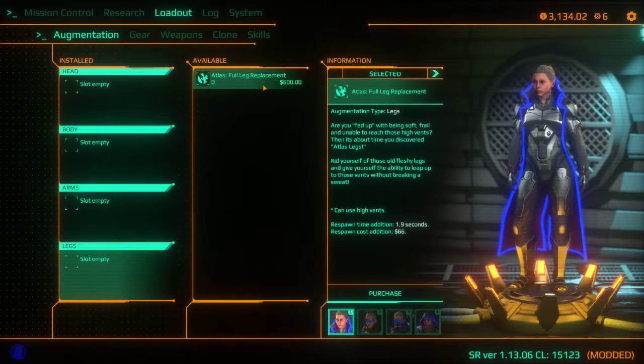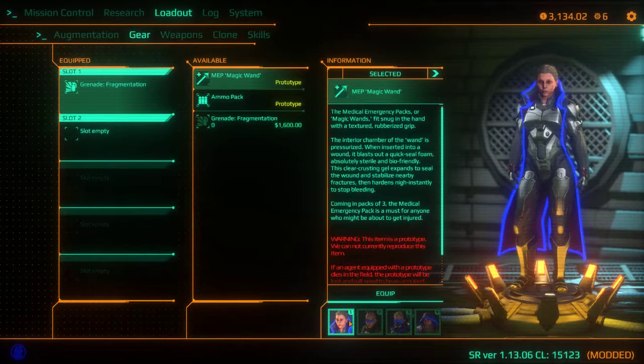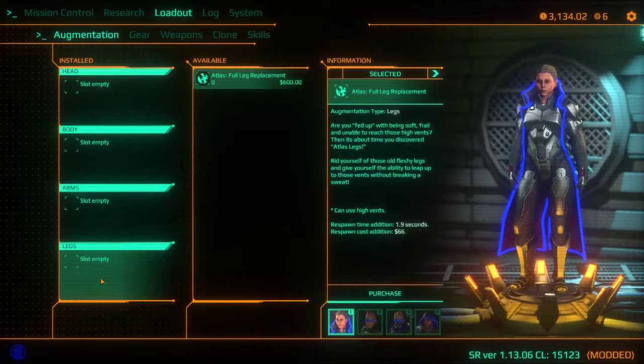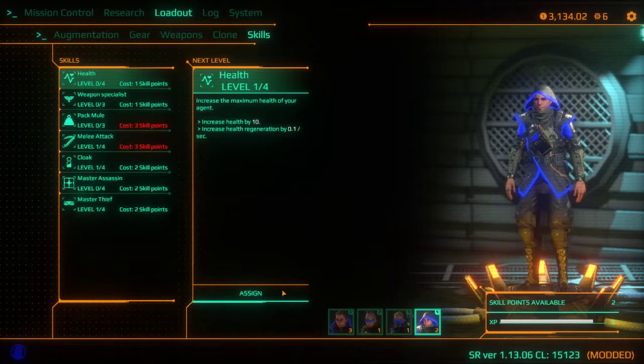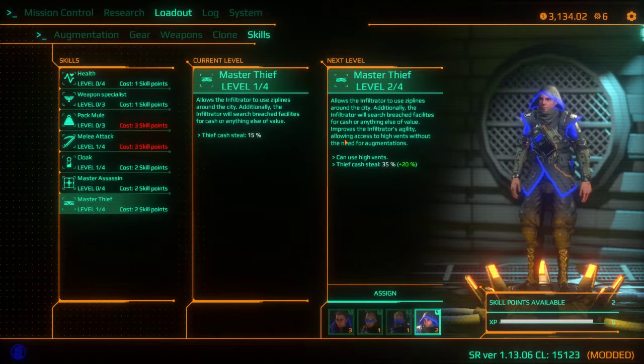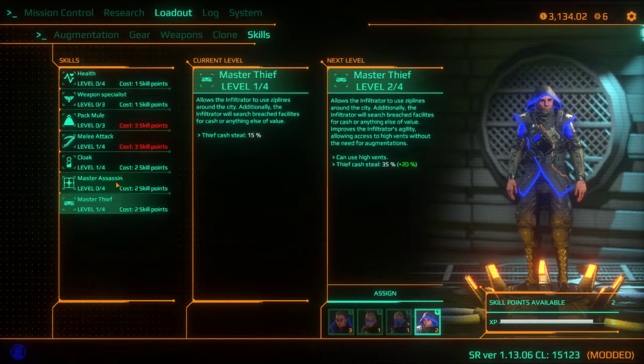I could go in here and be like, let's replace people's legs for $600. I don't need to do that for everybody, though, because the legs let me use high vents — but I think there's a skill that lets this guy just use high vents as he is. Like, high vents without need for augmentations. If I get another level of Master Thief, which I can afford right now, it increases the amount of money I'm getting and lets me use high vents.